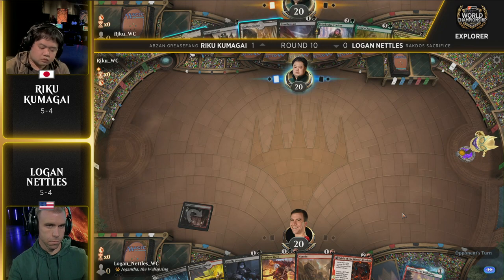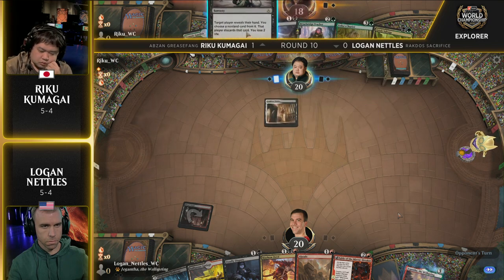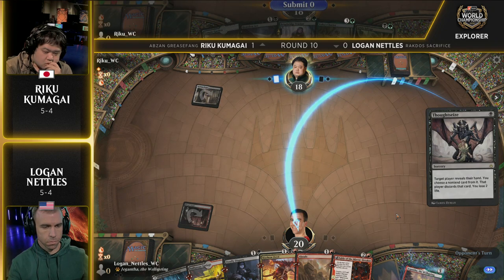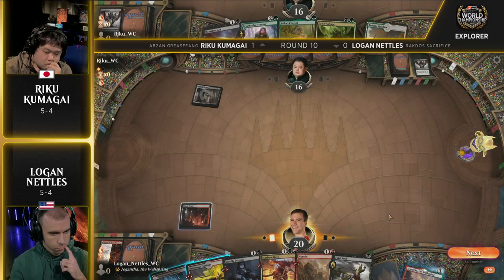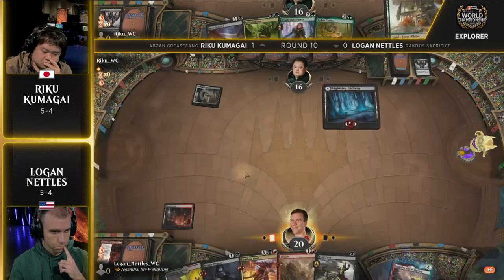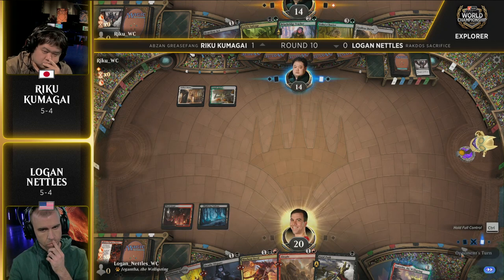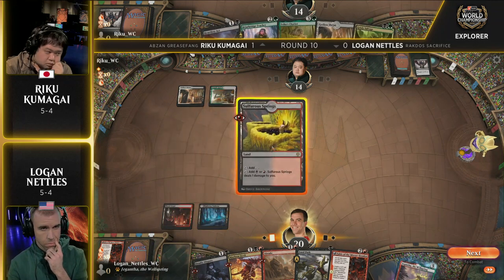Game two is just about underway here in Round 10 of the World Championship in Las Vegas — the show floor has opened up and there's quite an electricity in the air. Riku takes a Mulligan. It looks like he's just playing Abzan midrange with this hand — two removal spells, Thoughtseize, Tracker, Chariot. This is actually the type of deck Logan usually plays: grinding midrange. Logan also has tons of experience with Sacrifice strategies, particularly the Golgari food deck in Historic. Riku opens with Thoughtseize, taking Fable of the Mirror-Breaker. Fatal Push off the top for Logan — good news for both players. Kumagai will be happy to see no Ovens, no Cats. He also has the answer for a turn-three Mayhem Devil.